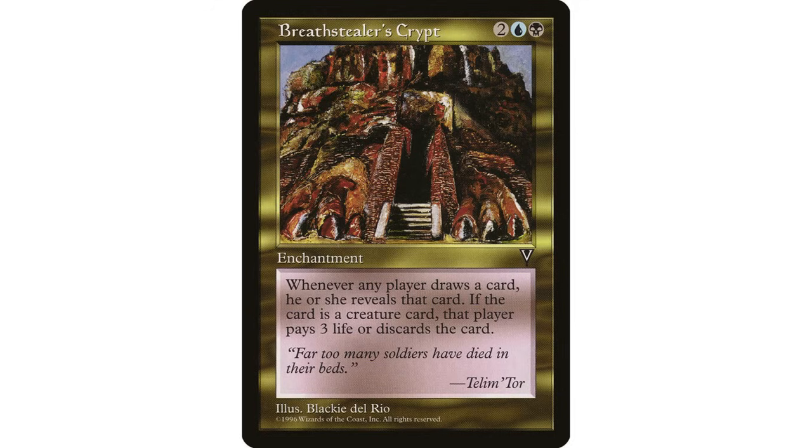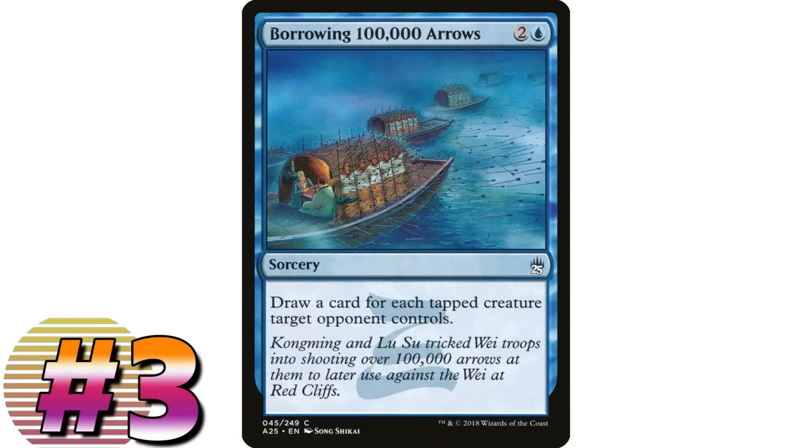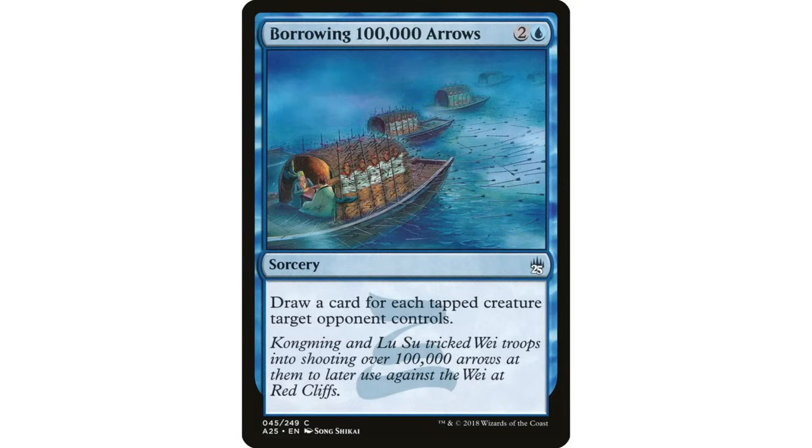Let's talk about Borrowing 100,000 Arrows - one of the most uniquely named cards in the Commander format. It's two and a blue sorcery that draws a card for each tapped creature target opponent controls. This isn't a completely unknown card - it does see play and has been reprinted in Commander sets.